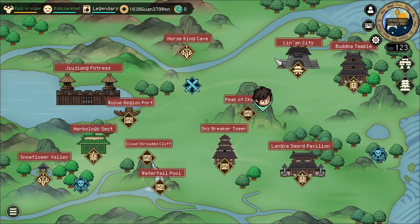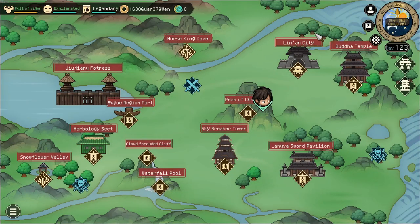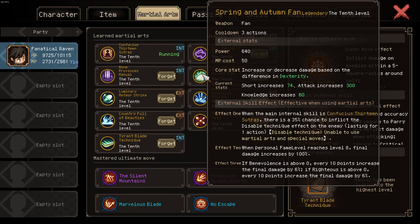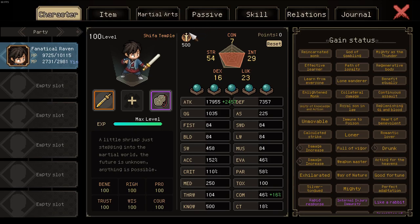Hey guys, what's up? Today I will be doing another build diary for the highest difficulty. This time with the highest damage dealing build — a short build. We are mainly using short manuals such as fan, brush, and dagger, and we're using perfect adaptation to make the most use out of them.